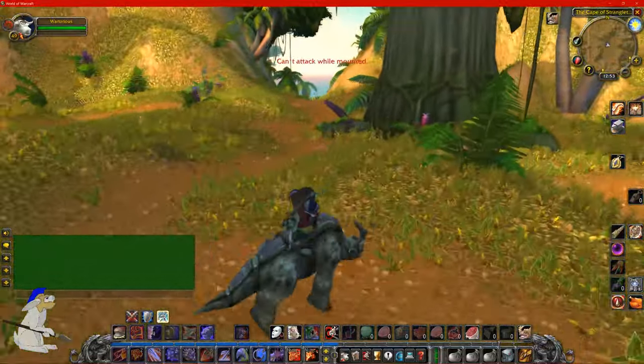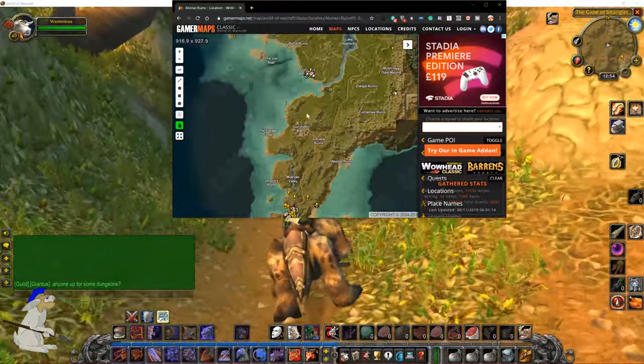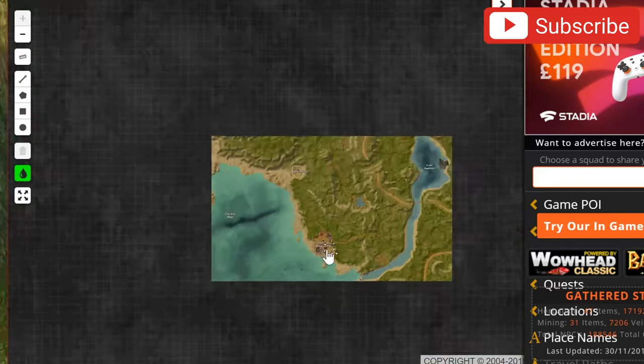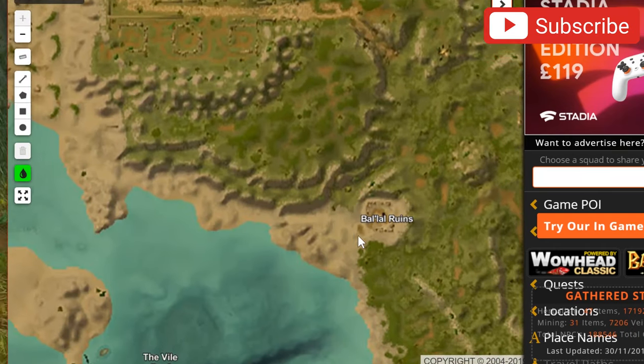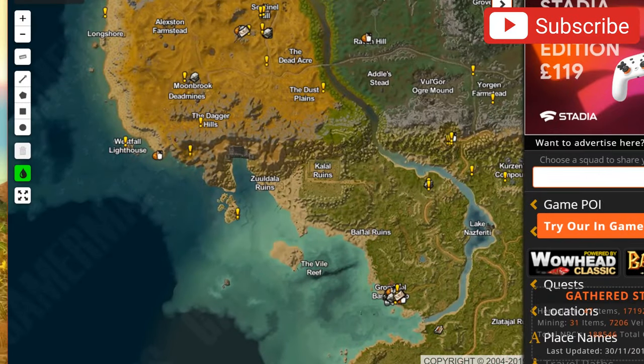For a start, this little ruins camp is actually potentially a good place to level — Grom Goro base camp. If you look at the Balau ruins, that's actually quite a good place to level with the trolls, and there's also a few in the Zandala ruins.